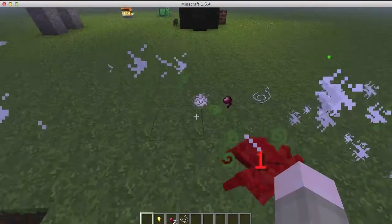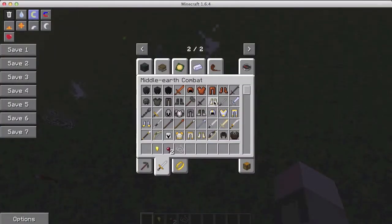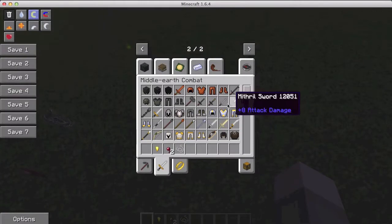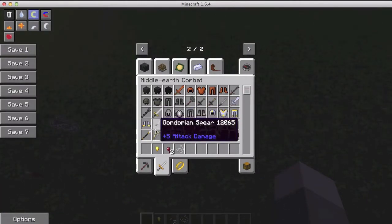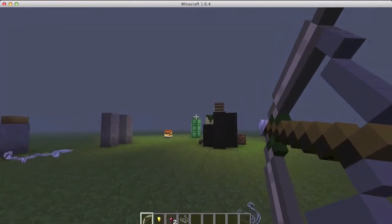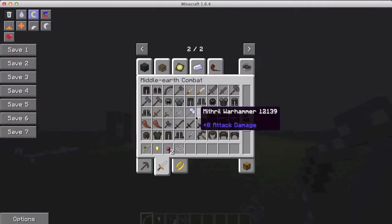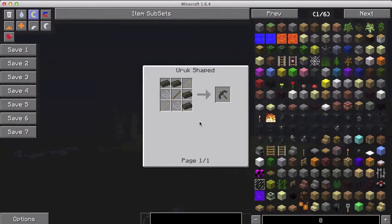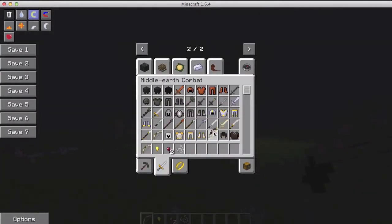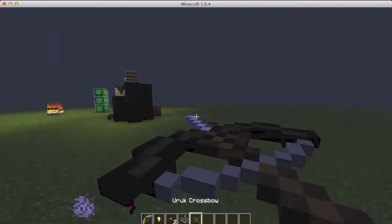A lot of these do a lot better damage than regular weapons — this one is plus 5, and this one is plus 8 attack damage, which I believe is the best you can get. They also have some more bows that are really awesome. It feels like they shoot more accurately — you don't need to point up as much.